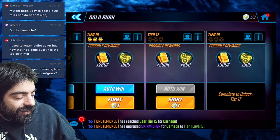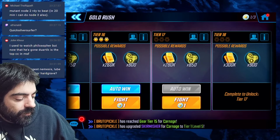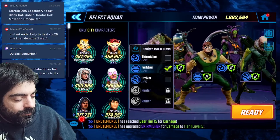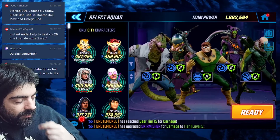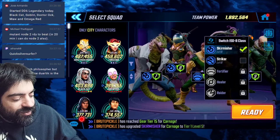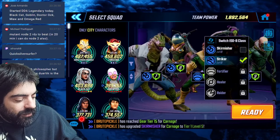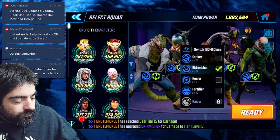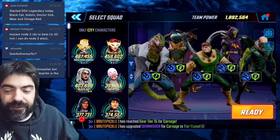Tier 17 — tier 18 is only on Sunday. Let's use the same team. I'm going to use skirmisher on Mysterio and striker on one, skirmisher on Goblin — actually no, we'll go striker. Skirmisher on Doc Ock. Should be fine.